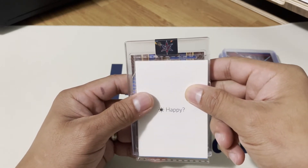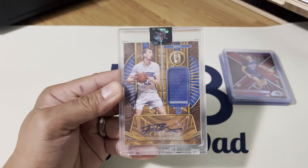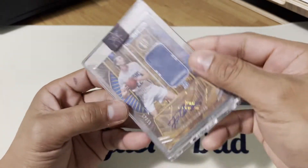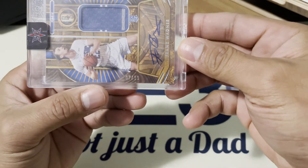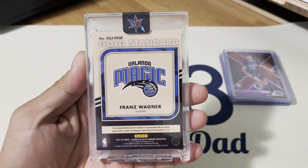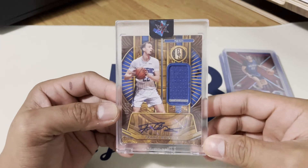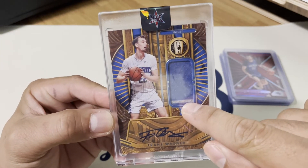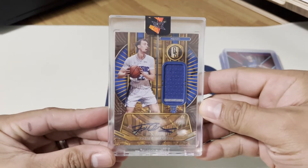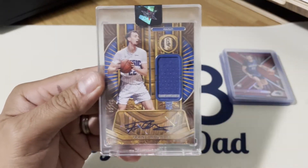Thank you guys — it's from the Magic. Let's just reveal it. Here we go — boom! Franz Wagner, numbered out of 99! This is from the Chronicles hobby box and it's the Gold Standard RPA. Wow, that looks so nice. It's actually a two-patch color card — you can see the line right there and the blue from the Magic. That looks so nice — let's go! Number seven out of 99, Franz Wagner!